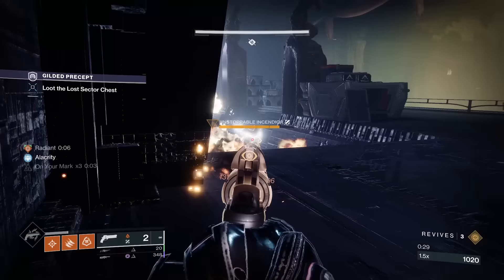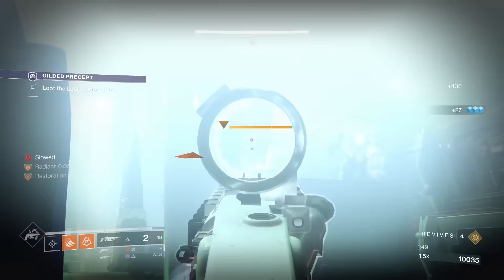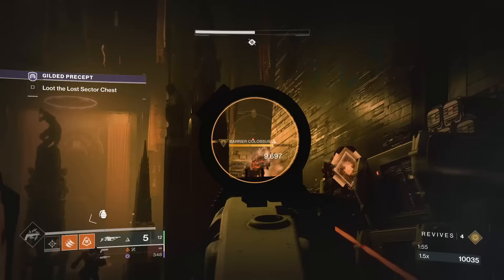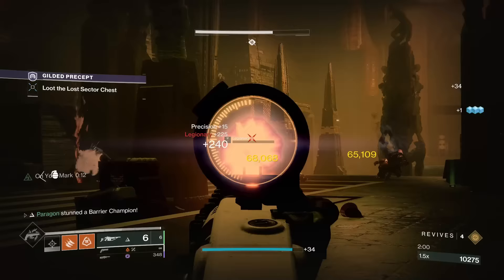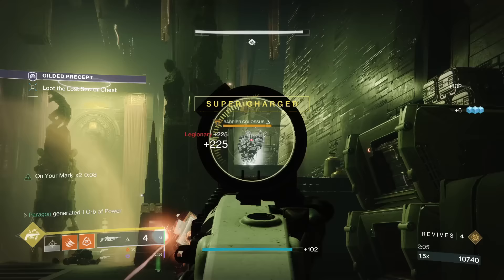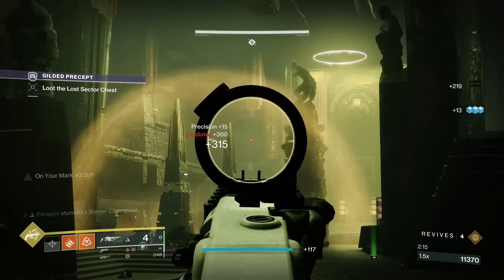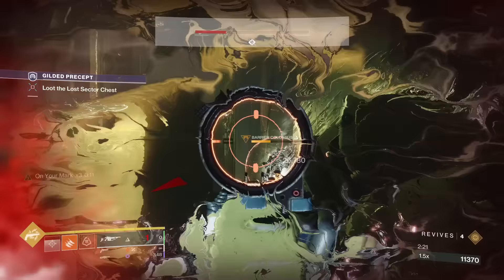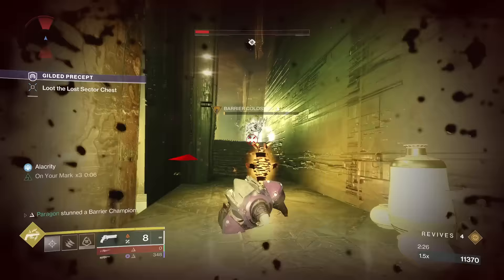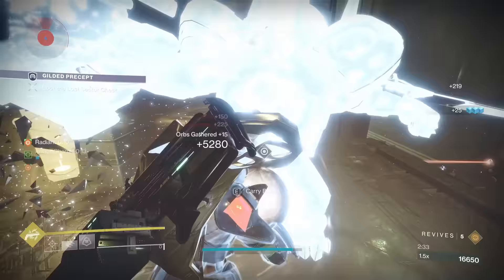Arbalest has seen better days. Inserting the catalyst provides Arbalest +1 to magazine size and a minor +20 boost to handling for slightly faster shot swapping and hipfire usability, though you shouldn't be hipfiring this in the first place. The catalyst also grants Genesis rounds, allowing the magazine to refill upon breaking an enemy's shield. This is significant since Arbalest's only reason for existing is to be a shield breaker, and keeping up this level of firepower is almost impossible without the catalyst. Ranking this catalyst makes it S tier — the +1 mag is arguably more useful than the Genesis rounds, and the handling is very nice.